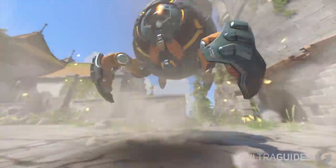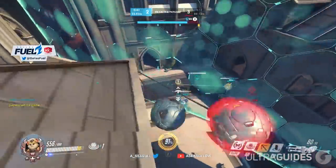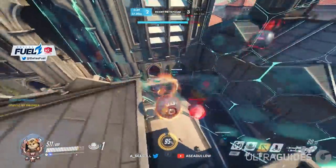Next up is Hammond. Hammond is exactly like Winston. If you dive in too deep or too quickly, you're just going to get CC'd and killed. Do the same thing as Winston and you'll be fine.